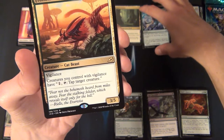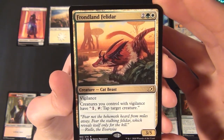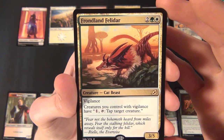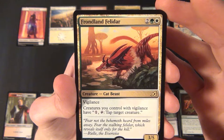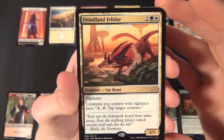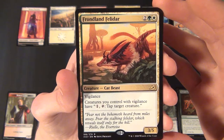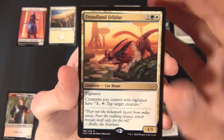For the rare we have a rare multicolored creature — a Cat Beast, the Frondland Felidar. It costs two green and one white to cast, is a 3/5 with vigilance, and says creatures you control with vigilance have the ability to tap and tap target creature. Very nice.